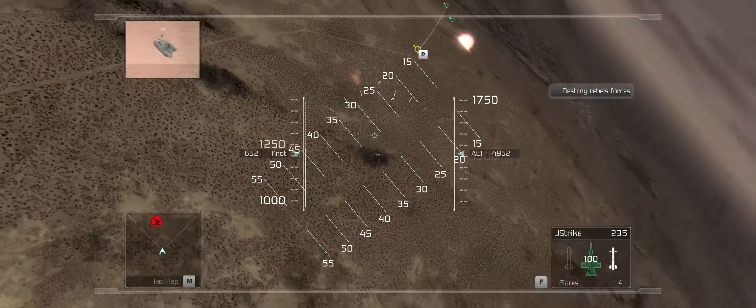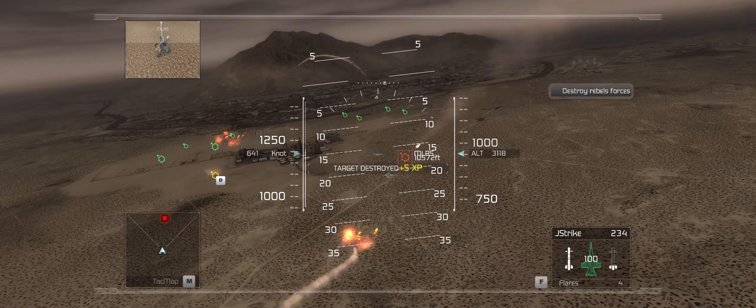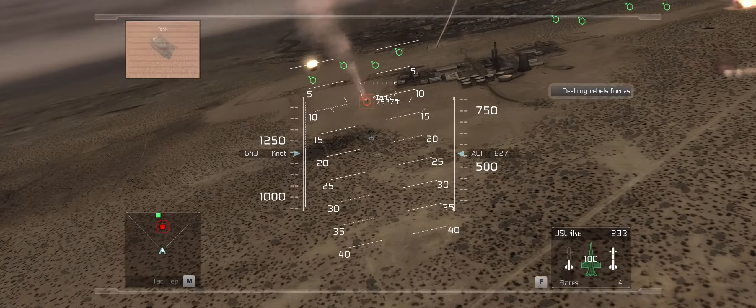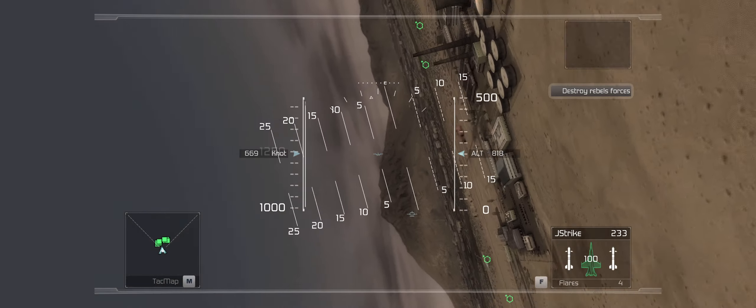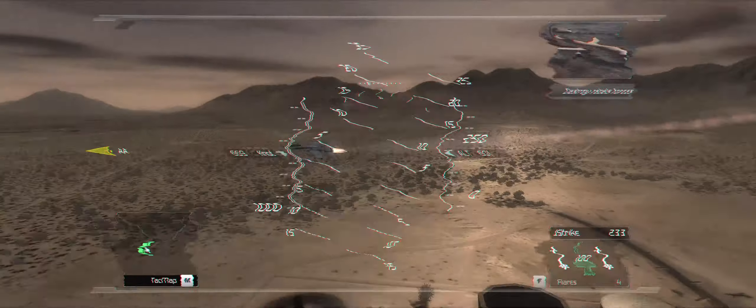Weapons, Hawks. Fox 2. Fox 2. Fox 2. Missile launch. That's a kill. Good work, Hawks. Proceed to the next waypoint. Any Rebel vehicles can be engaged on sight.